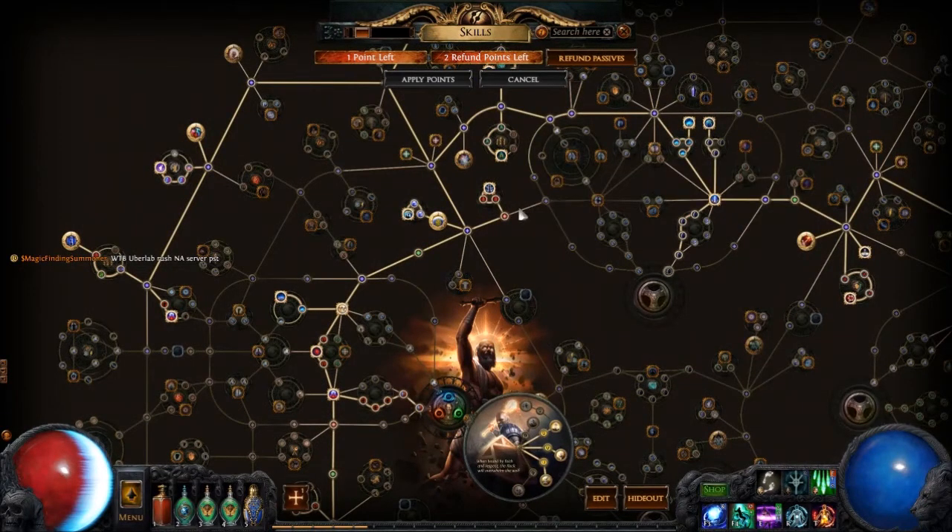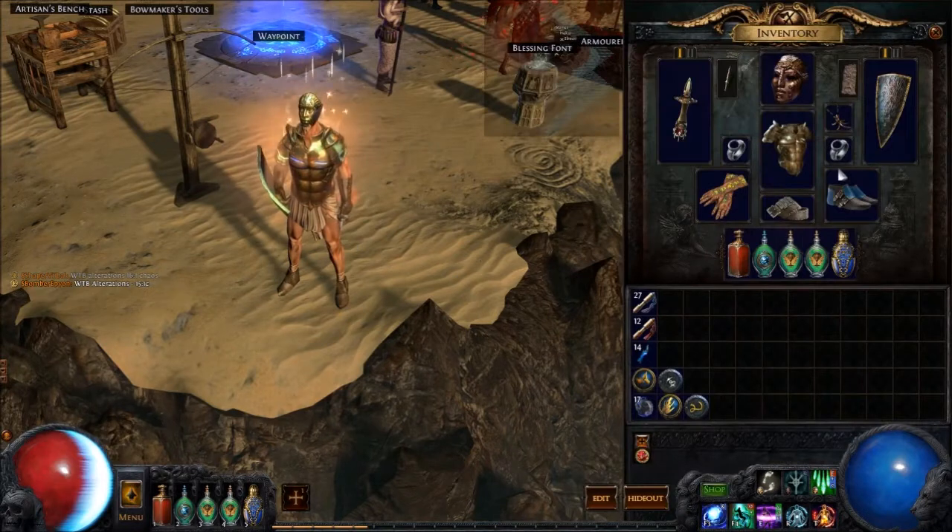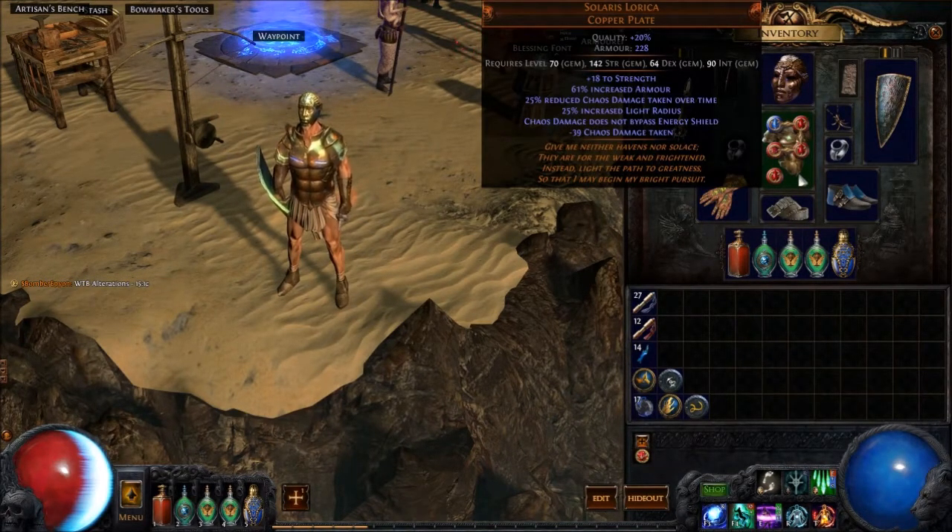I went with the Physical Damage nodes for the Blade Flurry Totems, and Totem nodes here and here. Currently working to get more Totem nodes as well. This is the low-life Guardian build at level 81. When you're starting off in low-life, all the basic gear is very, very cheap. But when you start going for something like Shavronne's Wrappings, that's where it gets expensive — about 600 Chaos at the moment in this league. The other option is the Solaris Lorica, which most low-life builds will be using this patch. The most important thing is that Chaos Damage does not bypass Energy Shield — that is a must if you want to go low-life.